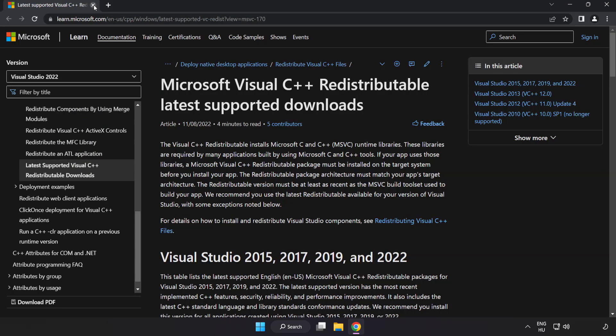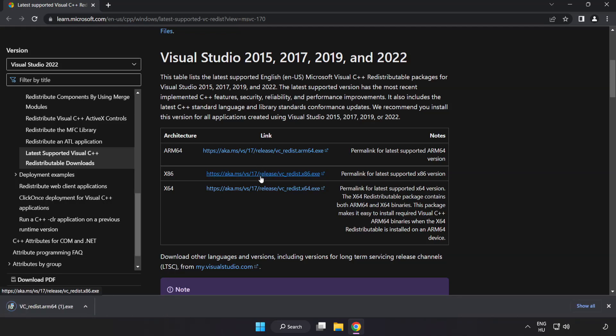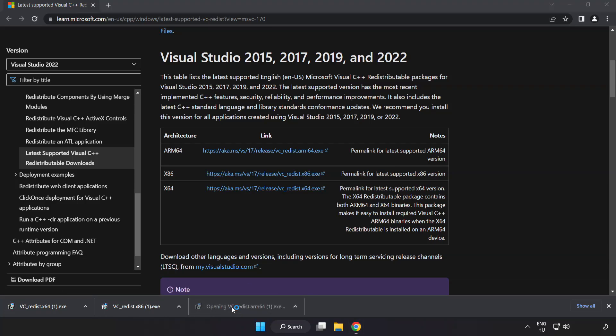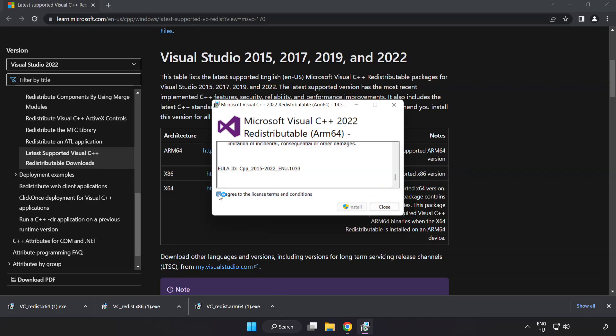Close the DirectX website. Go to the website link in the description. Download 3 files. Install the downloaded file.